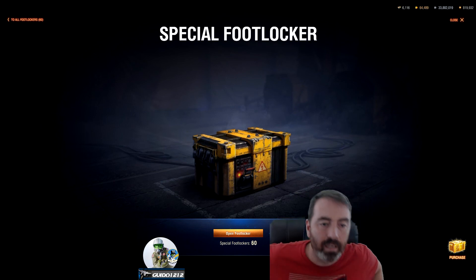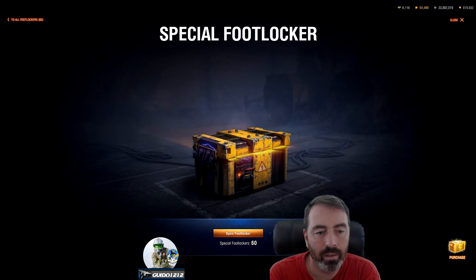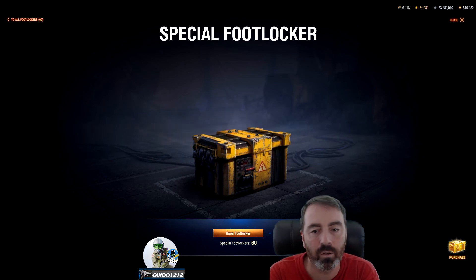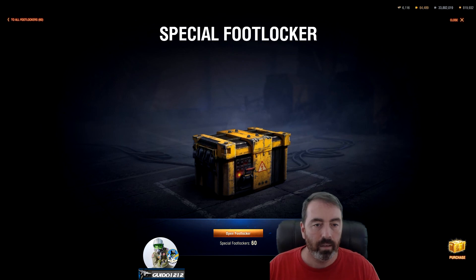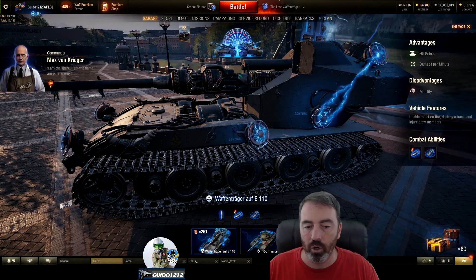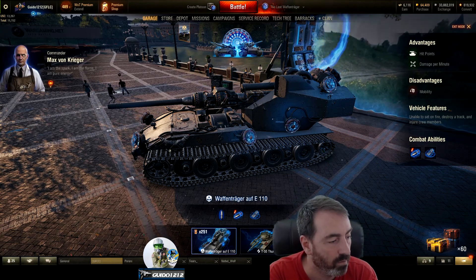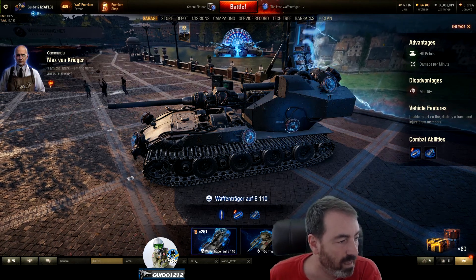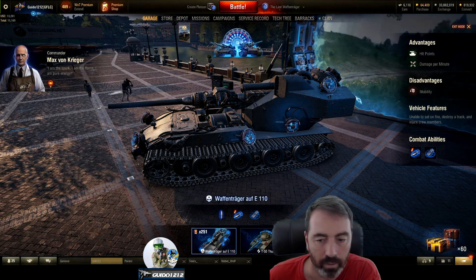Bottom line, guys: like I said at the beginning, whether or not you can afford the boxes or want to try it is entirely up to you. I think for $9 to get 10 boxes — just for a shot at a premium — you're going to get your $9 worth. You'll get your 1,000 gold and something akin to what I described. One out of the four sets of 10 that I did had a premium — take that for what it's worth. If you had bought $40 worth, I'd estimate around 14,000 gold and a bunch of other stuff.